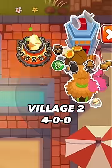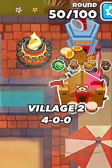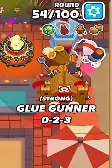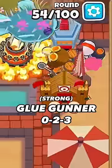Get another Village right underneath your Alchemist and upgrade it to a 400. Next, get a Glue Gunner, set it on strong and upgrade it to a 023. You can go 4th tier for the bottom path — I just forgot to.